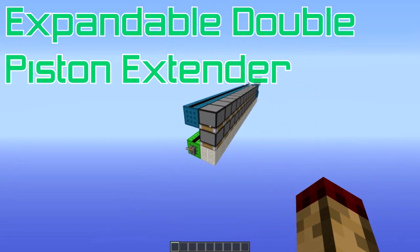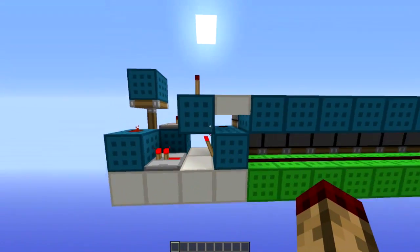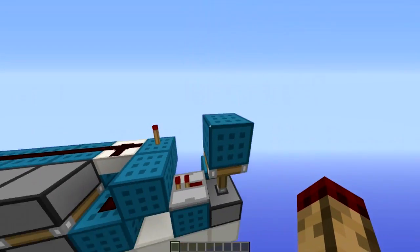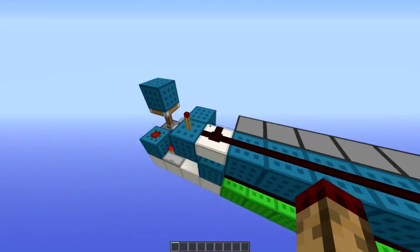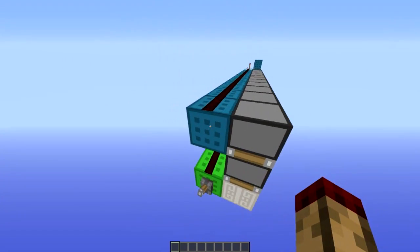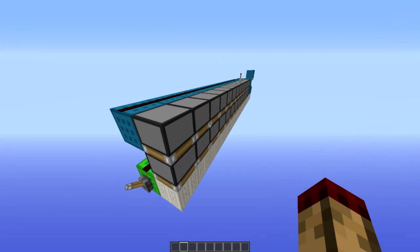Hello everybody and welcome to another episode of Can't Touch This. Today I have an expandable double extender — incredibly fast and only in a 2x4x4 space. I have actually made one that is smaller than this: only 4 high, 3 across and 2 wide, which shaves off this layer, but it's very inconsistent and kind of derpy, and will probably break in future updates. This version is still the smallest. You input on this bottom line here, and you only need these 2 lines of redstone, which makes it very small — just this tiny cross section to make it function, with no extra repeaters like a lot of other designs.